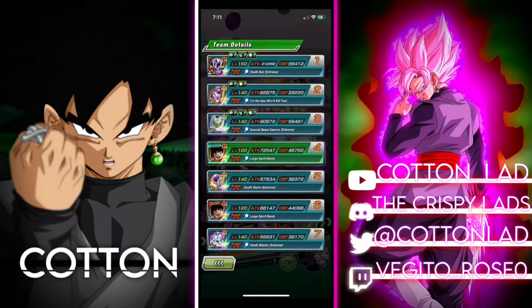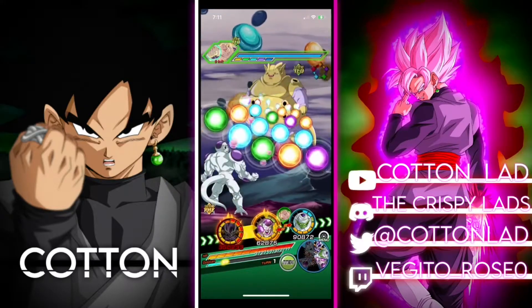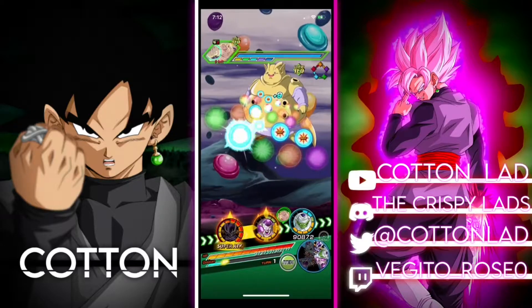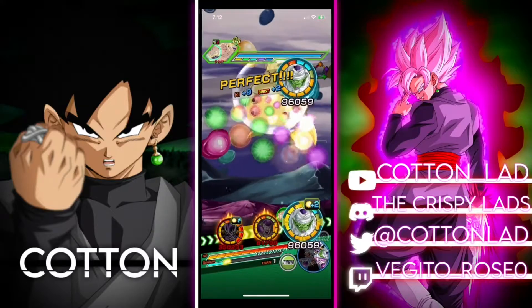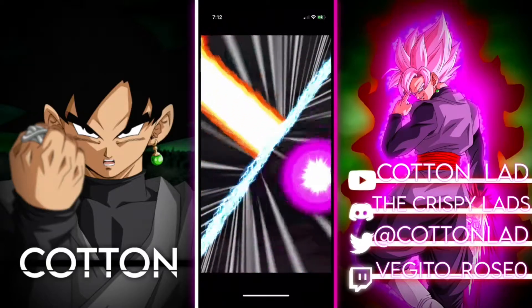Frieza is at 99k defense. He's going to be getting 59% defense on super attack, as well as 3 ki on super attack. So he's at around 100k defense, and after he supers he's going to be at around 150k defense. If he gets his 12 ki super attack, he will greatly raise attack and defense. Depending on the situation, it might actually be smarter to go for the 12 ki — say, in Super Battle Road.